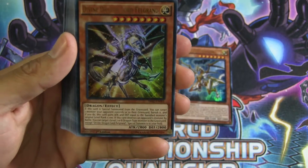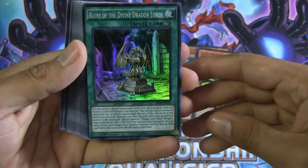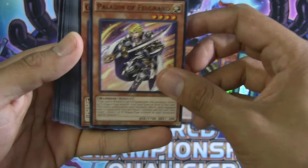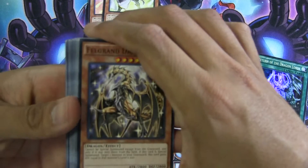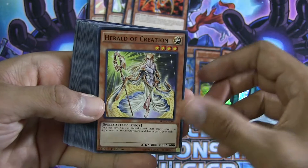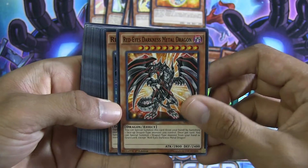You have Divine Dragon Lord Felgrand, the main one. Super rare: Dragon Knight of Creation. Ruins of Divine Dragon Lords. Return of the Dragon Lords, super rare. Paladin of Felgrand. Guardian of Felgrand. Felgrand Dragon. Dark Blaze Dragon. Herald of Creation — this is actually a really good card, it was very hard to find before this reprint. Decoy Dragon. Red-Eyes Darkness Metal Dragon.